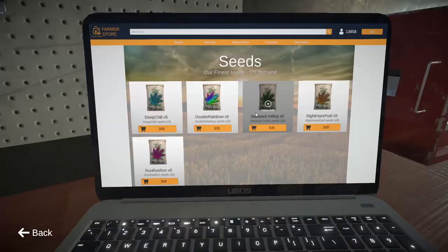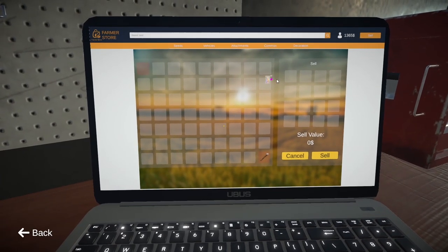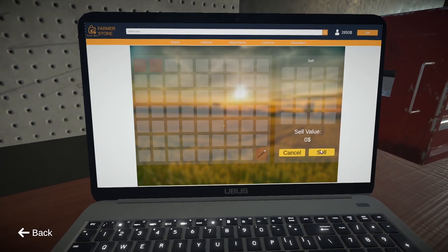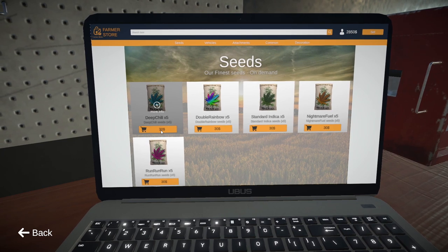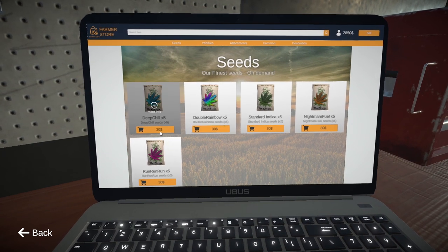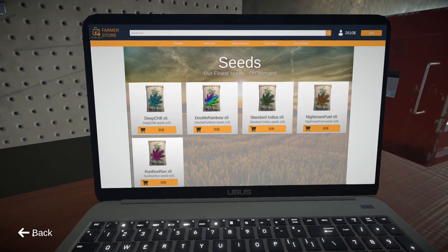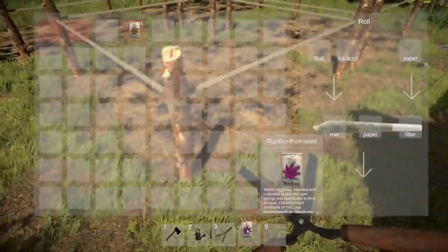We've got some buds on us — $99. Sell for $14.85, so it's not worth any more than the other lot. What did we sell then — was it Deep Chill or Double Rainbow? I don't know, let's get those guys. Why not? Slot 4 won't let us do it either. Slot 2 — there we go.